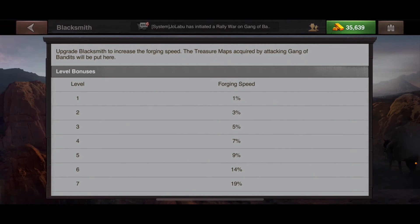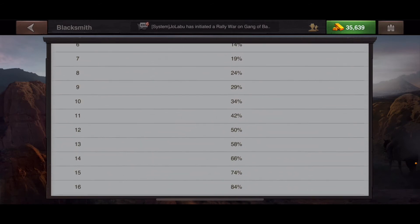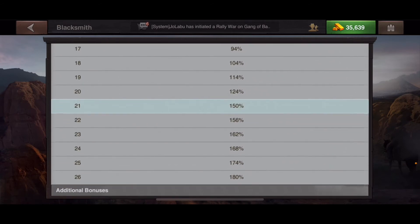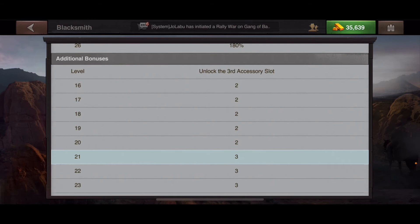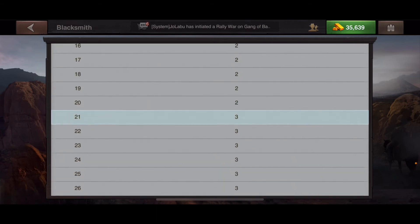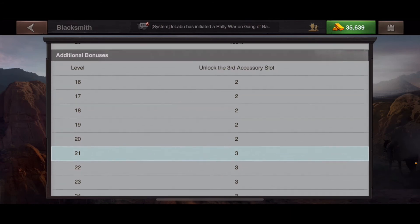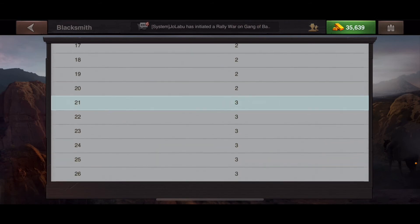Let's click on the information button. This tells you how much your forging speed will increase per level. Currently I'm at level 21, so my forging speed is increased by 150% — that's pretty awesome. After level 16 you unlock the third accessory slot for your forges, and it looks like at level 21 you get an additional one as well.